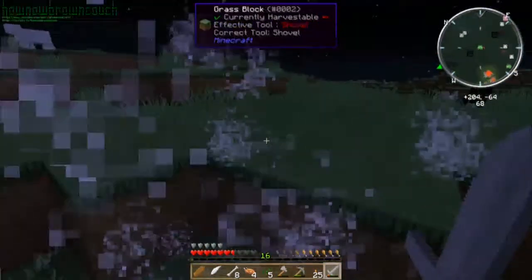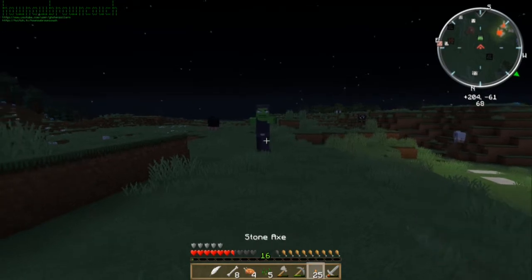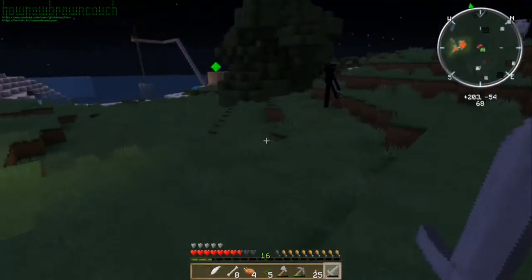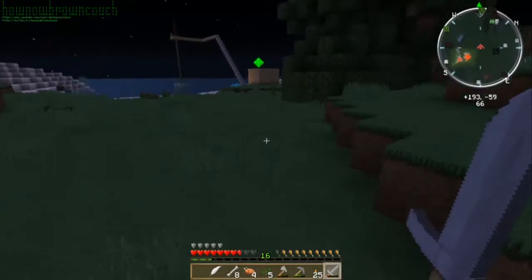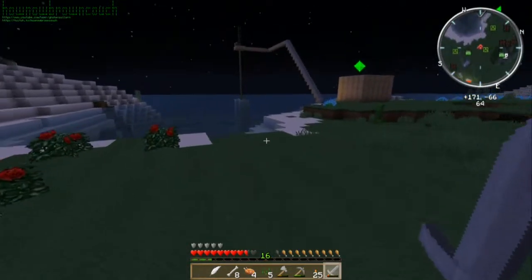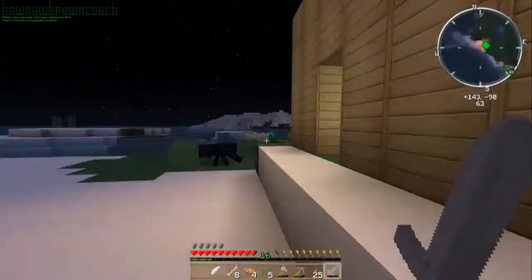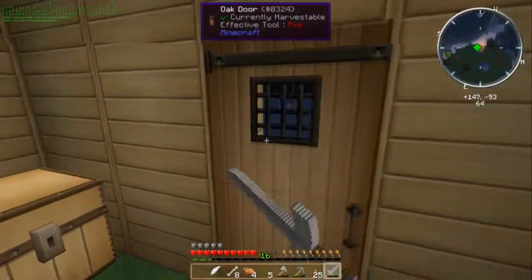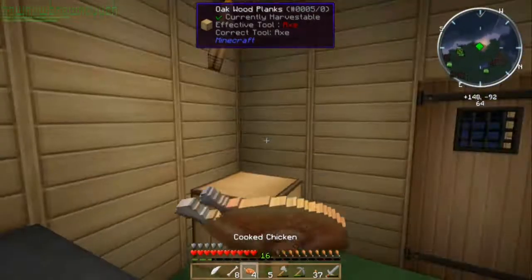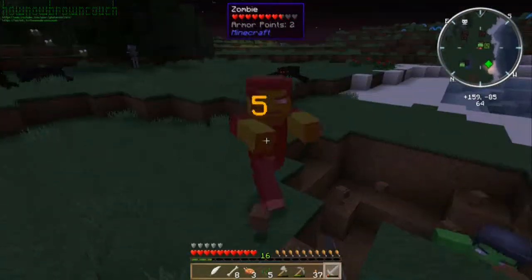There's another one coming towards me. My sword's almost dead — I don't want to be fighting an enderman tonight then, unless I have no choice. I need to head back home. There are a lot of monsters between me and home. I think I'm gonna run because this sword is about to die. I need to make a new sword. I don't think they drop soul shards if they just die from being burned by the sun.